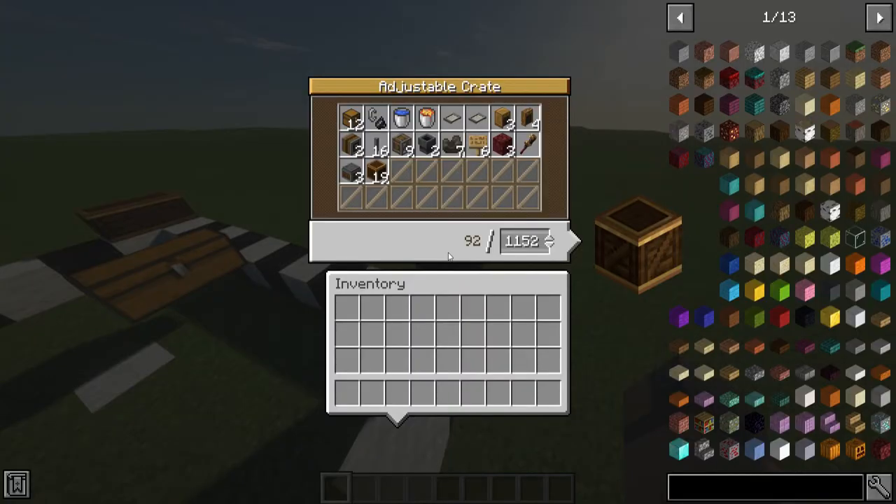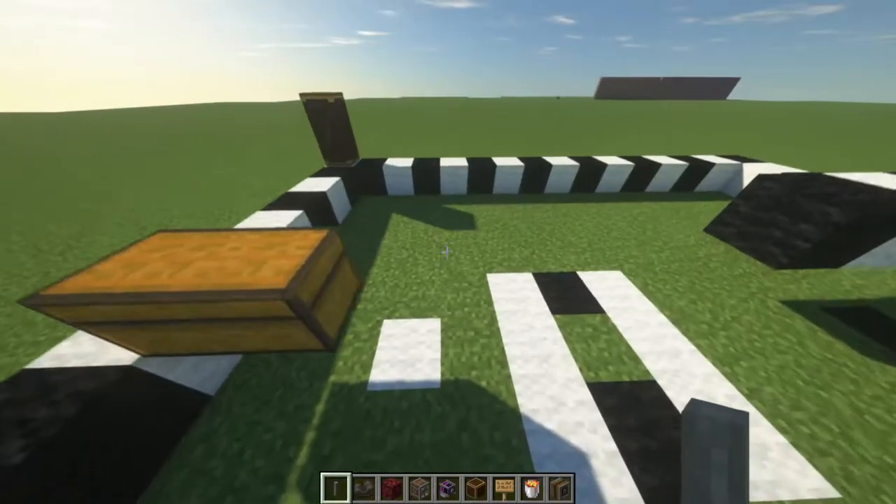So this is everything that you will be needing for this build. It's pretty simple and it doesn't need a lot. The brass casing is just the building block, so use anything you like to build with.